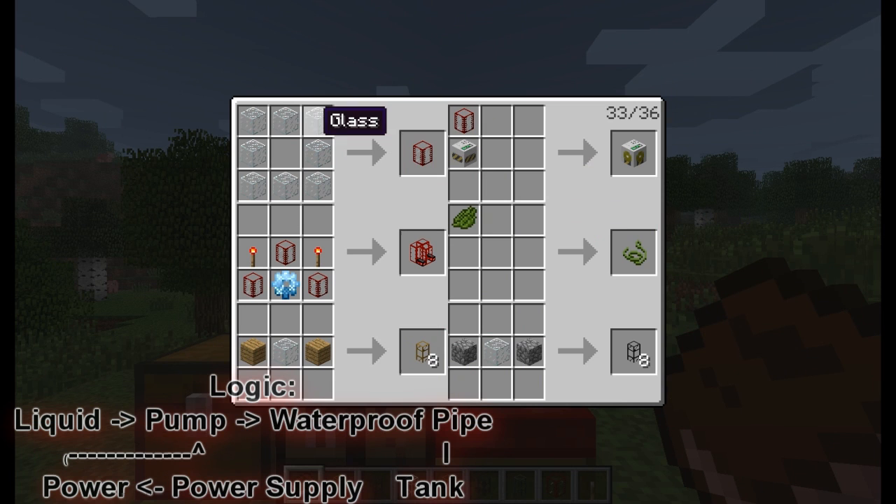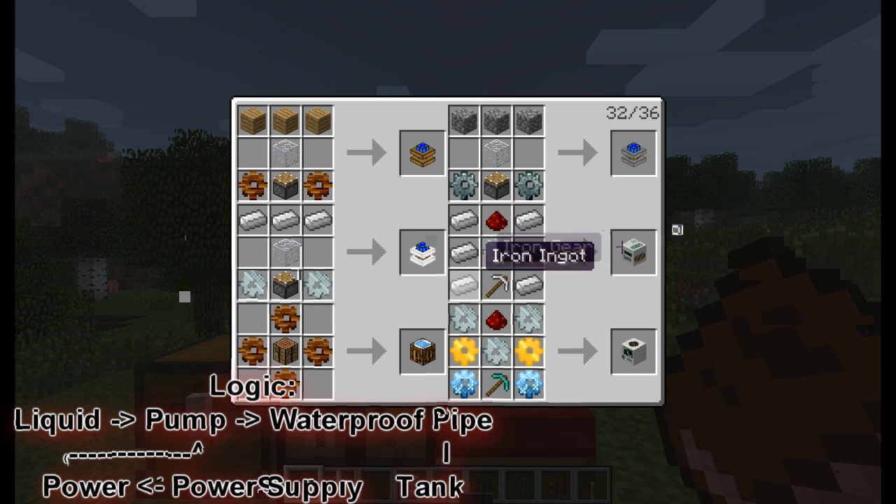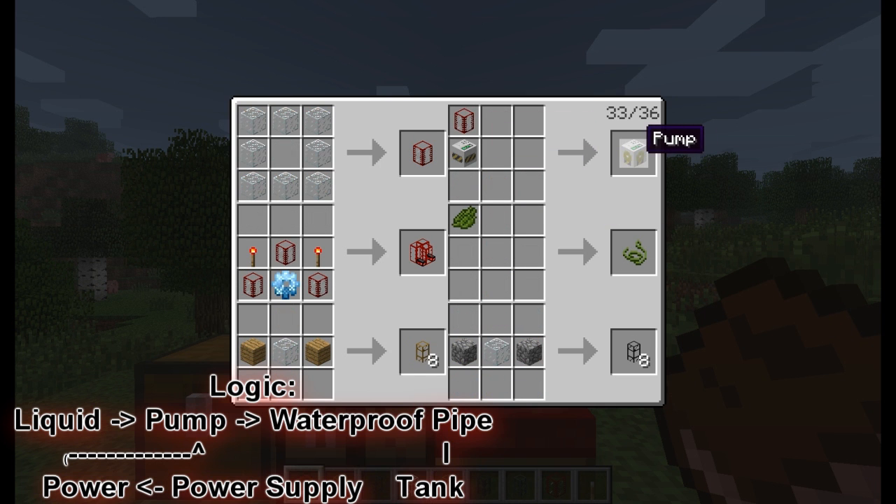So this is a tank — you build that. In order to get a pump, you will have to do a tank plus a mining well. You can build a mining well as such: 3 iron there, 3 iron there, an iron gear, and an iron pickaxe, and 1 redstone. So you combine those two, you get a pump.